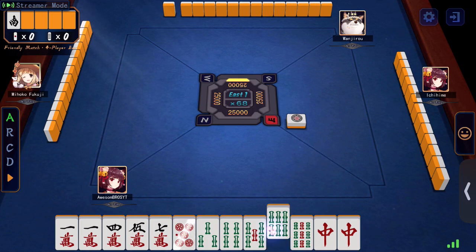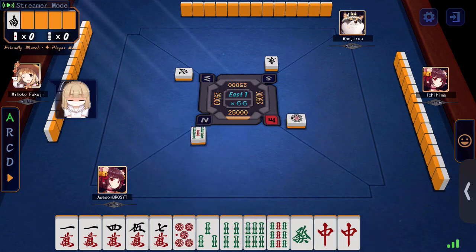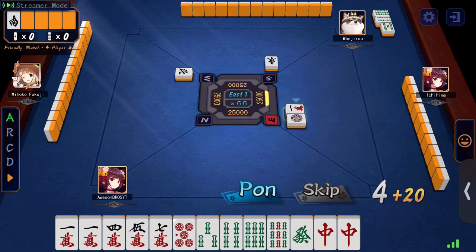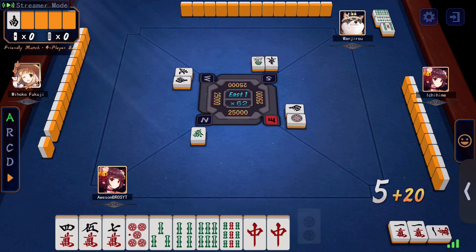Not bad starting hand. Yeah, just cut the farthest tile from where you got it. That's actually a pretty good starting hand. You can cut your ones and nines — who cares about rank in a friendly? Cut that too.